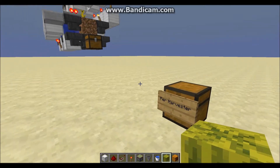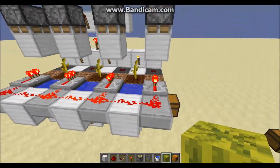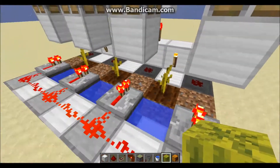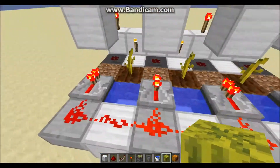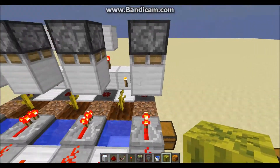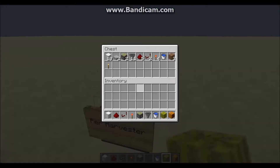You will need the following items per harvester of this system — and to clarify, that means one location for a plant to grow, and two bud locations for the pumpkin or watermelon to grow and then be harvested. After that, it is simply mirrored as plant location, plant location, so on and so forth, for as long as you want it to be.